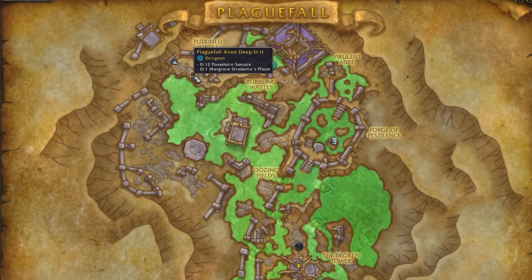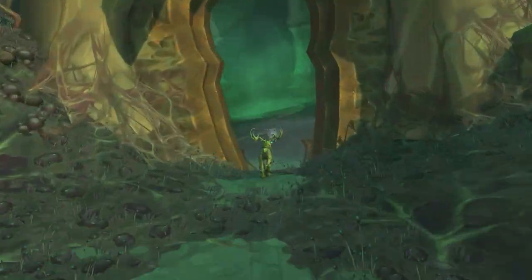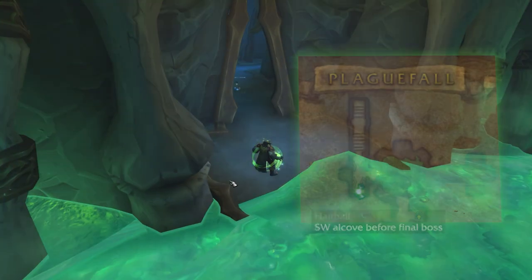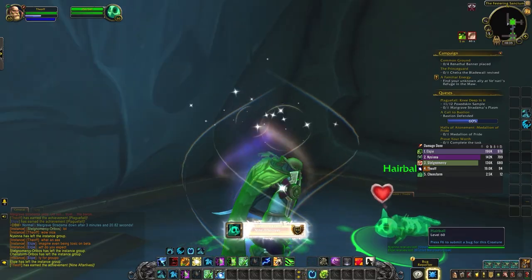Hairball. Enter the Plaguefall dungeon and after the third boss is killed, jump down into the lower part where the last boss awaits. Hairball is behind you and to the west from where you landed. Give it a pet.